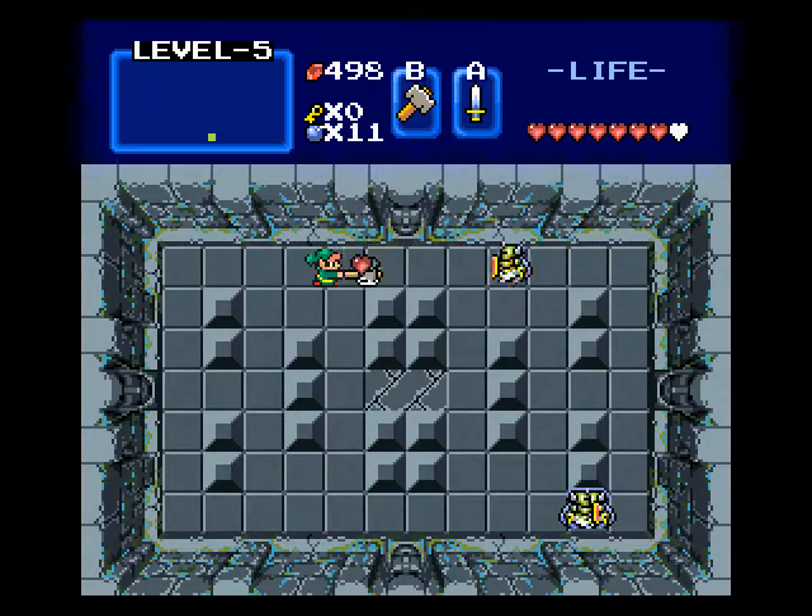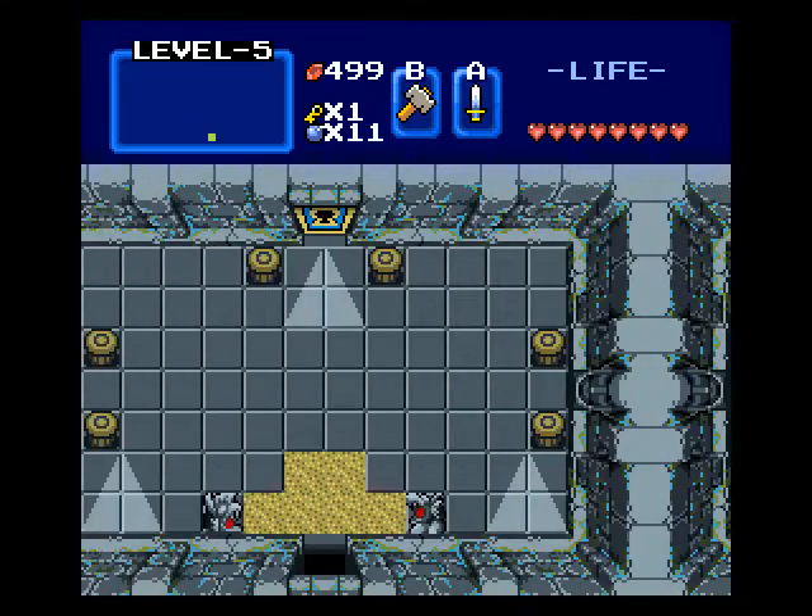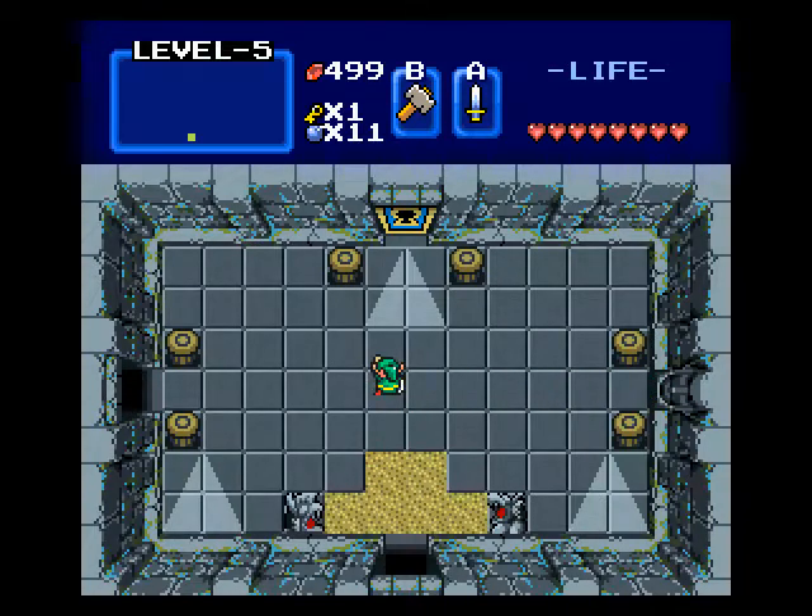I turned it around real fast and smashed him up. Yeah, you can afford to make blunders because Dark Nuts will drop hearts a lot — about 90% of the time. And a key. Now we go back and disregard the Triforce symbol here. You can't whistle in this room, so don't try.